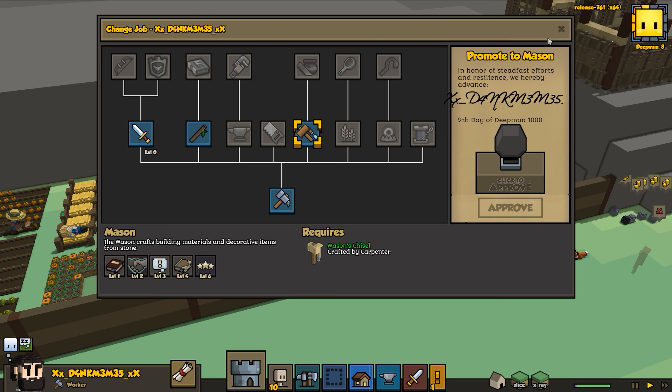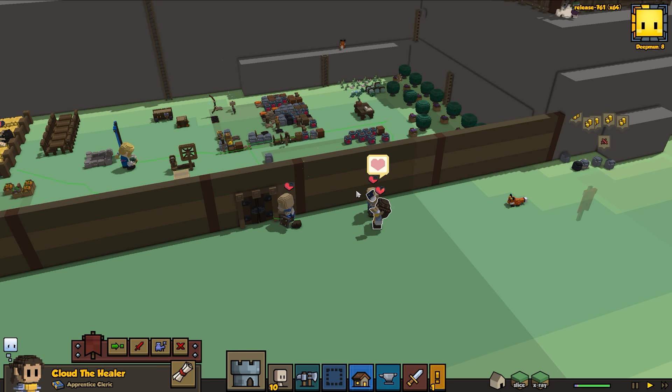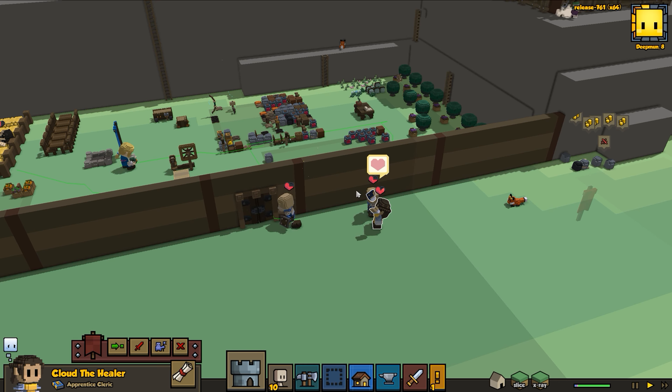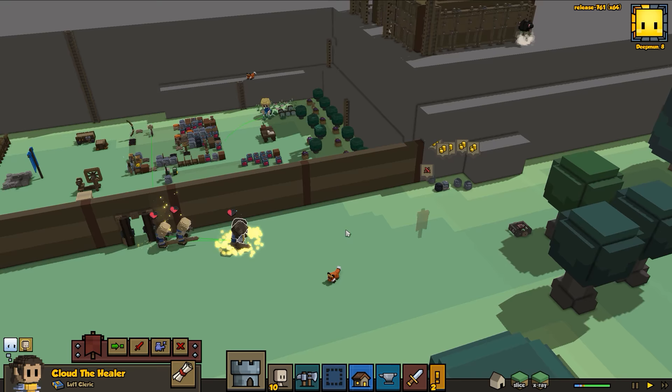Where is the mason? There's the mason. Actually good job guys, I'm so proud of you! We could demote Cloud back to being a healer so she continues to build potions - that's not a terrible idea. They're hanging out near Cloud while she heals. Cloud is going to be very very busy as a healer - probably a good idea to keep her on as that.